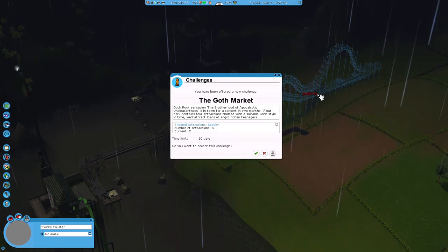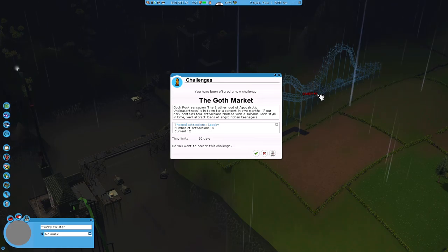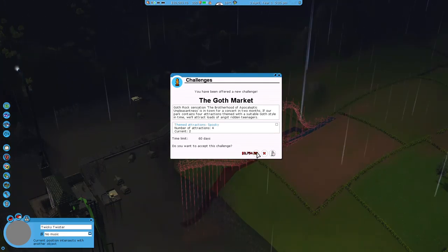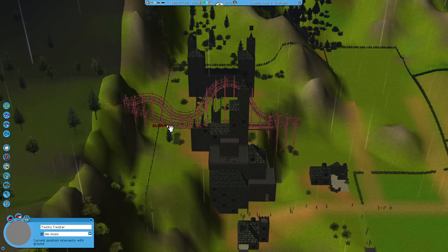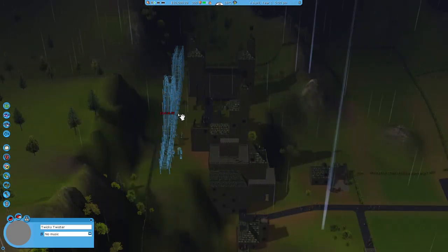The God Sensation — the Brotherhood of Apocalyptic Unpleasantness is in town for a constant two months. If our park contains four attractions with a suitable goth style and theme, it will attract loads of angst-ridden teenagers. I will accept that — spooky theme.